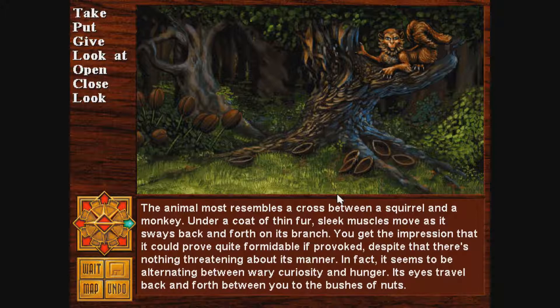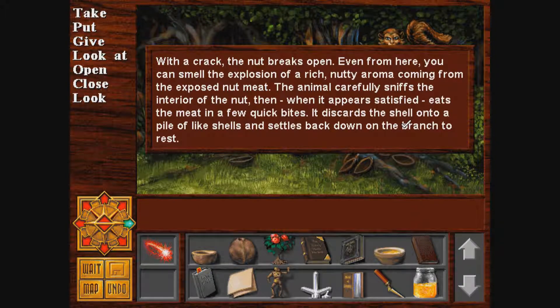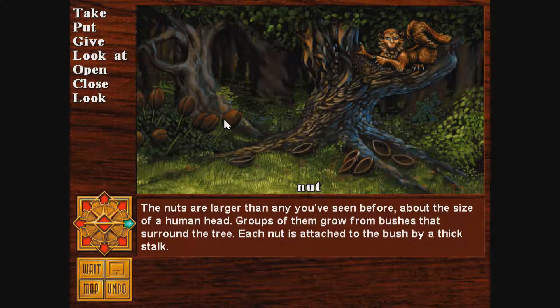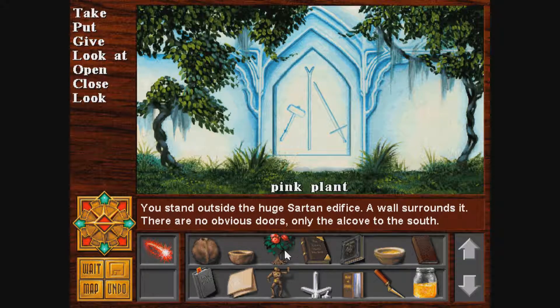Despite that, there's nothing threatening about its manner — it seems to be alternating between weary curiosity and hunger. Its eyes travel back and forth between you and the bushes of nuts. Can I give you a nut? You toss the nut up to the animal perched on the branch. A lightning-quick claw snatches the nut from the air. The animal inserts two pointy talons into the hole in the shell — with a crack, the nut breaks open. Even from here you can smell the explosion of a rich, nutty aroma. The animal carefully sniffs the interior, eats the meat in a few quick bites, then discards the shell onto a pile of like shells and settles back down to rest. Not sure what to do there — maybe later.